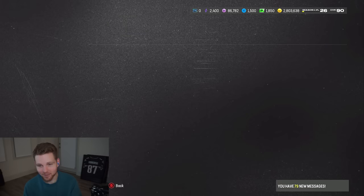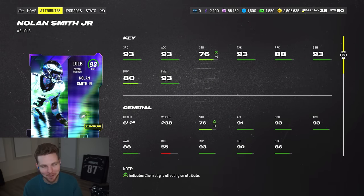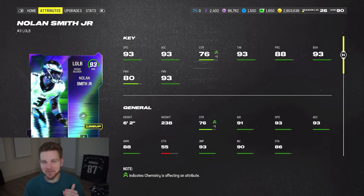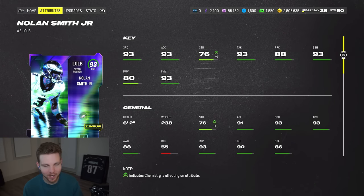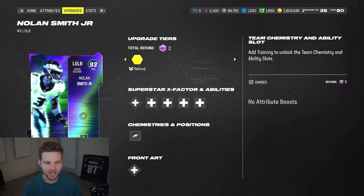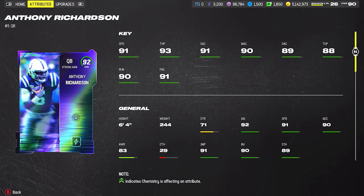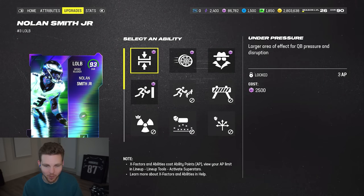Now Nolan Smith on the other hand - two million is probably going to be worth it. 93 speed, block shed at 93, finesse move at 93. The strength is a bit low, but that speed - if you play him at edge, which obviously you'd have to - he's gonna hawk down any quarterback in the game, even that brand new Anthony Richardson that just came out. He gets Under Pressure for three AP as well, which I'm definitely going to be trying.